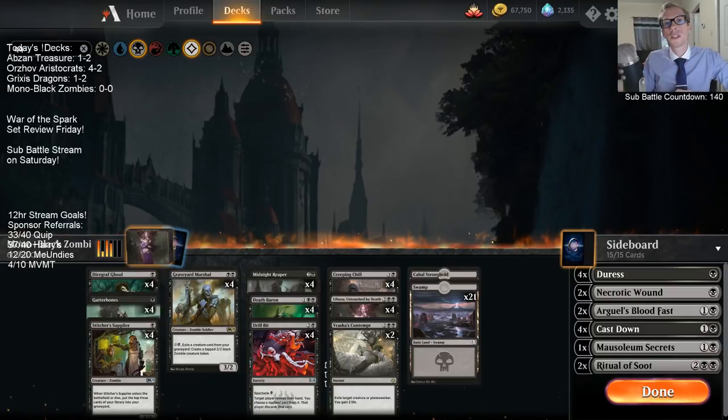Welcome everybody on Twitch chat and also on YouTube. For our last deck in our Game of Thrones themed stream tonight — this is the Season 8 debut of Game of Thrones later on tonight in about an hour and a half. We've been playing some Game of Thrones themed decks, and now we have Mono Black Zombies, which is representing the White Walkers.